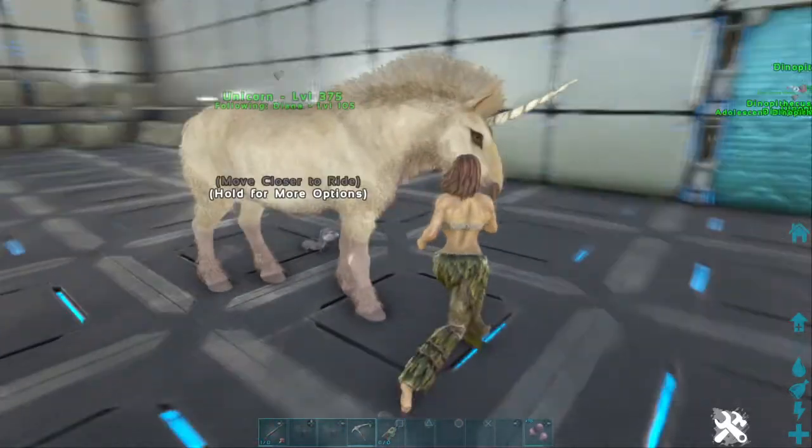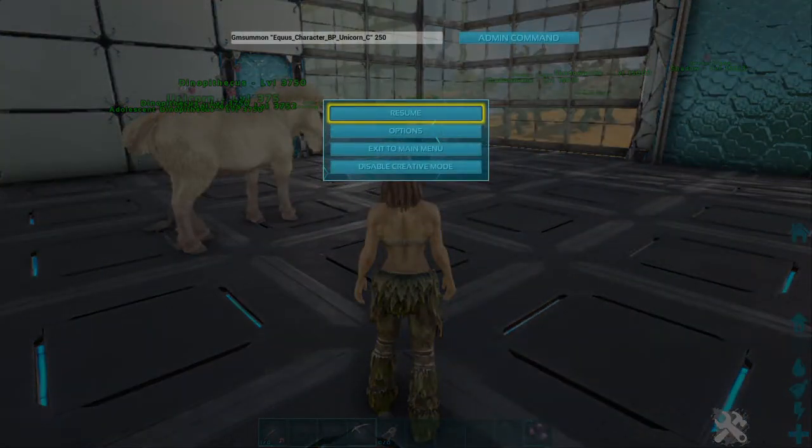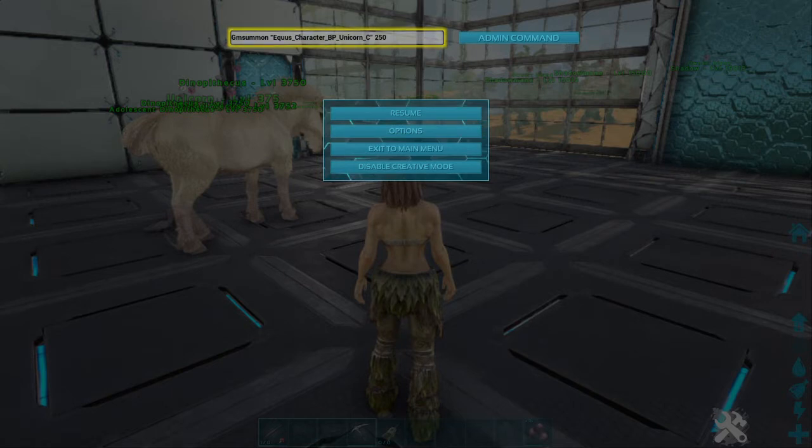Alright, as you can see right here, all you need to do — if you want this — get this bar up: you push L1, R1, Square, and try it at the same time. But if this command doesn't work, you need to activate the admin setting — I forget what it's called — in your settings when you host. You have to go down the list and activate it, check that off with the check mark.